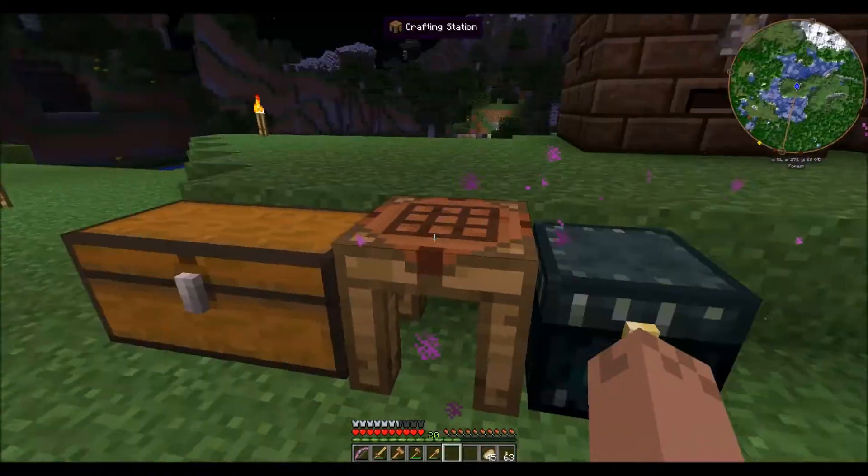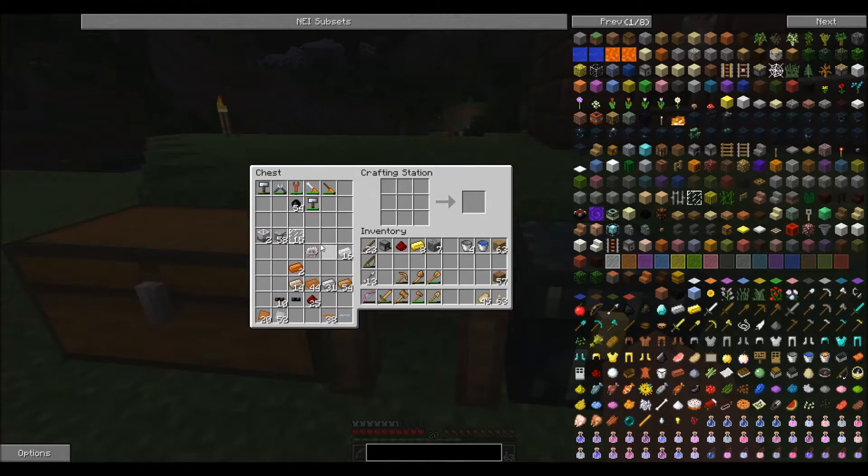I can access this chest here from this bench now, which makes it easier since this is our project chest. You can do it one of two ways: you can make a regular chest and then upgrade it with this upgrade, or you can just make the iron chest with the chest surrounded by iron. It saves you a plank if you just make it to start with, which is not a big deal.